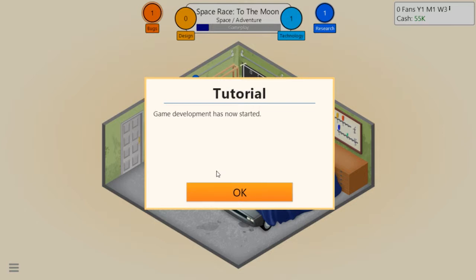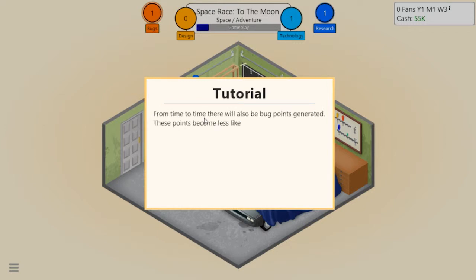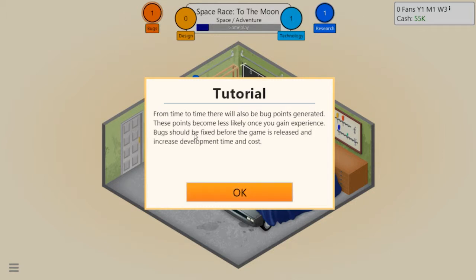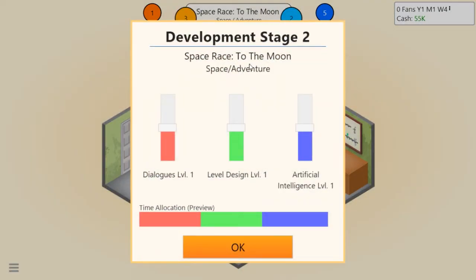Sorry, I had to mute for a second. Game development has now started. While developing your game you'll generate game points - you can see them bubbling up. Game points are divided into design points and technology points. The more points you generate the better the game will be. From time to time there will also be bug points. Bugs should be fixed before the game is released.